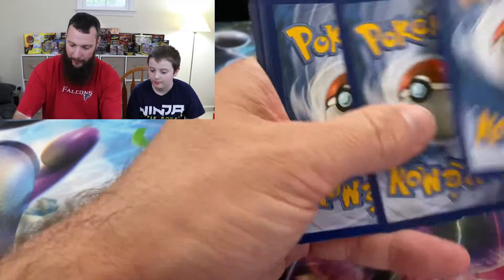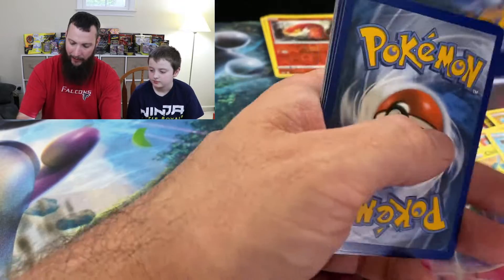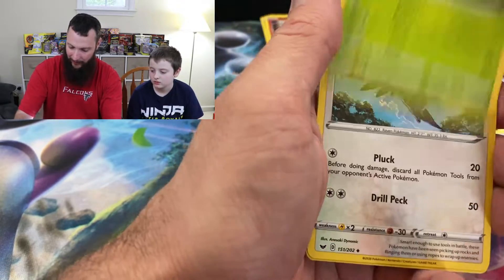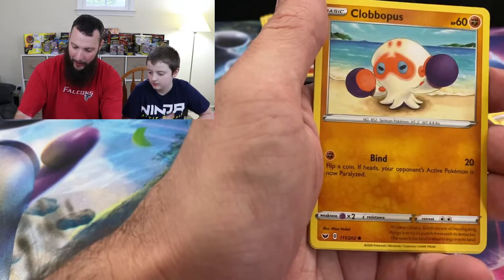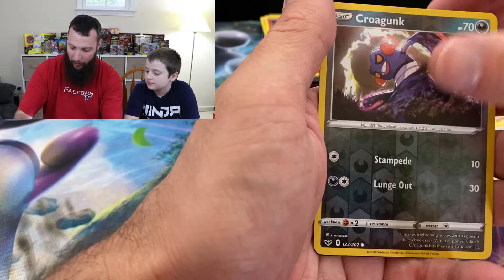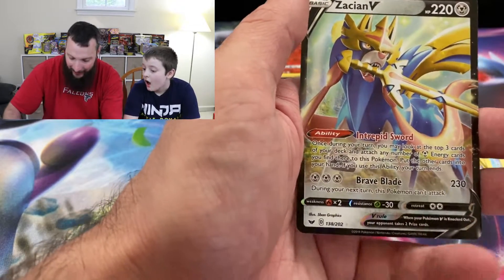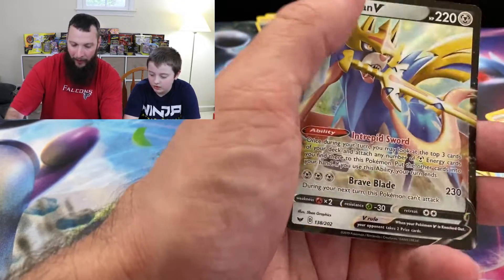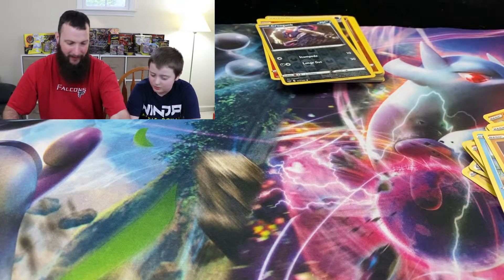We're going to try to get through these a little bit faster this time without as many jump cuts because it takes a long time to edit. Corvus Squire, Yamper, Clobbopus, Cottonee, Choodle, Rhyhorn, Croagunk, and Zacian V. Nice — that is cool. We already have it but that is pretty cool.